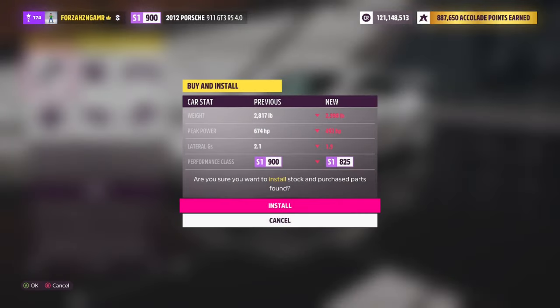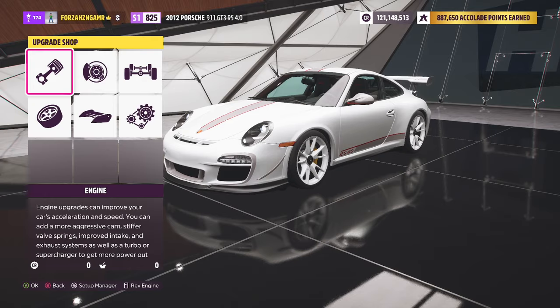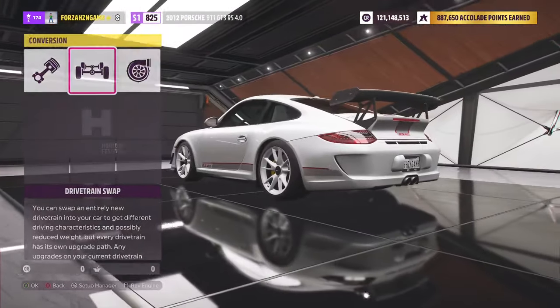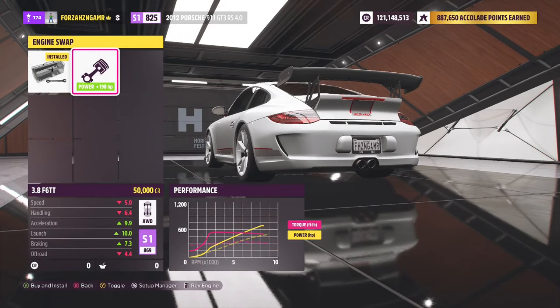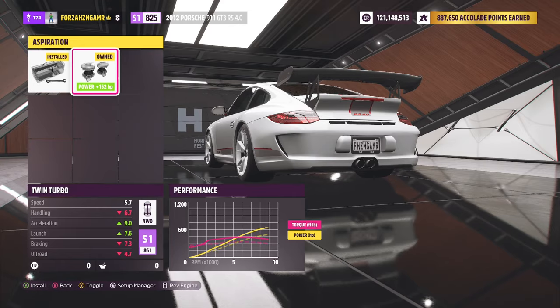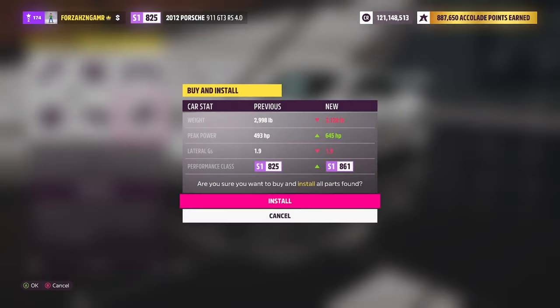It's already got 2,800 pounds on it. We'll try a 7-speed and try a little less horsepower peak — versus 6.74, maybe a 6.10, 6.20, 6.30 if I can manage that. We're going to throw in the all-wheel drive — that brings it up 4 PI. Engine swap: 3.8 liter F6 twin turbo — that's 198, that's overkill. The aspiration is 152. That brings our horsepower up to 645.